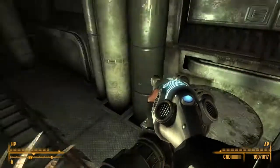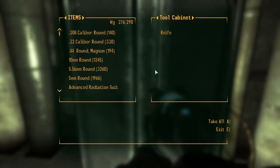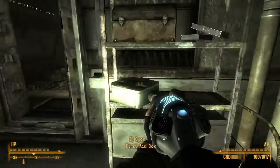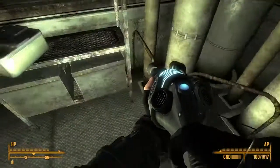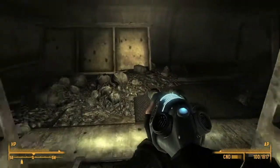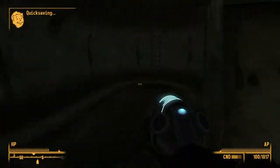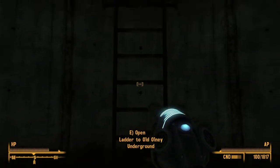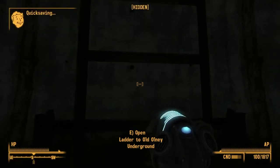Bloody lockpicks. That way. That's a knife — don't need a knife. That's scrap metal. I don't really need scrap metal, but it's useful. And though I don't really need to make myself better, I can still sell them for what was it — 10 caps each.